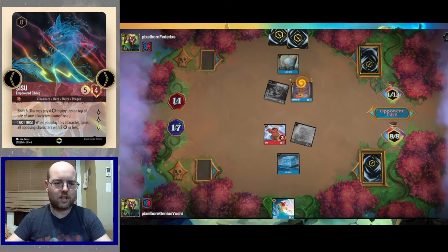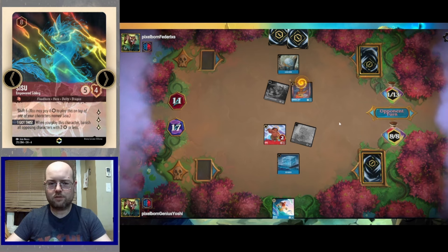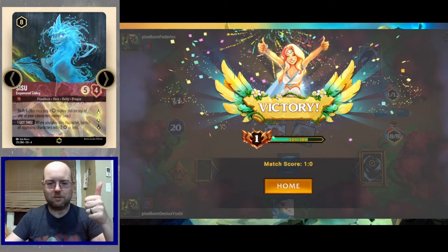Which means our Tritons are going to get a win off of the Sisus mostly — but still, it's an enchanted shiny dragon and it deserves to win. We take the win.